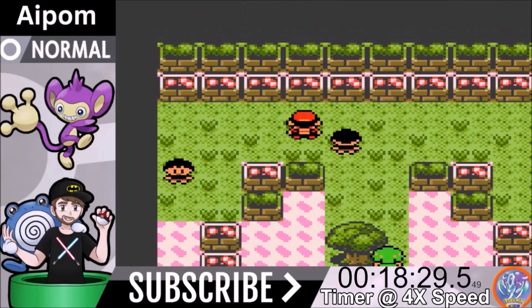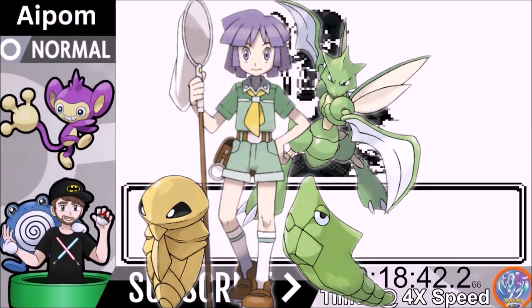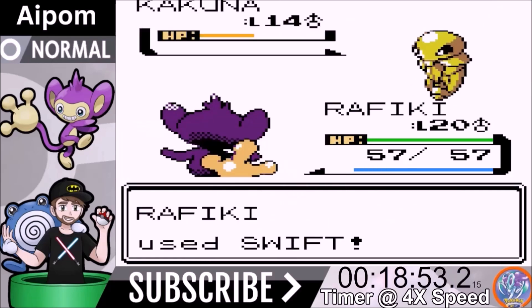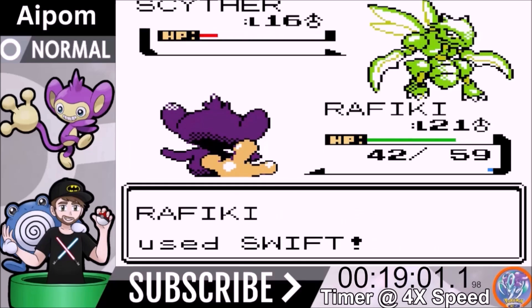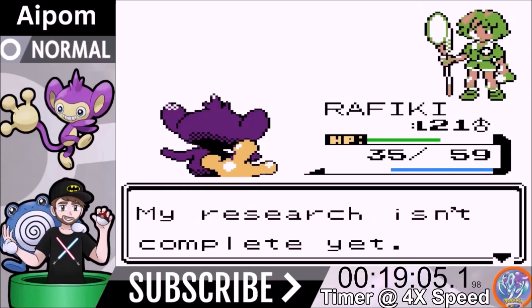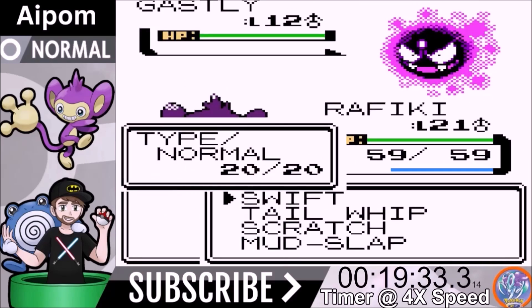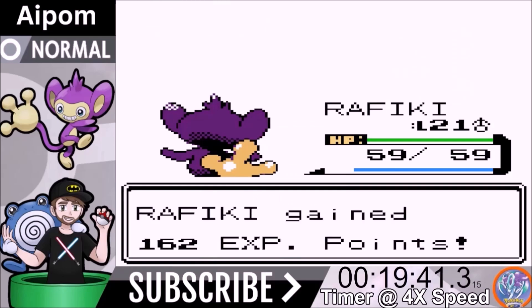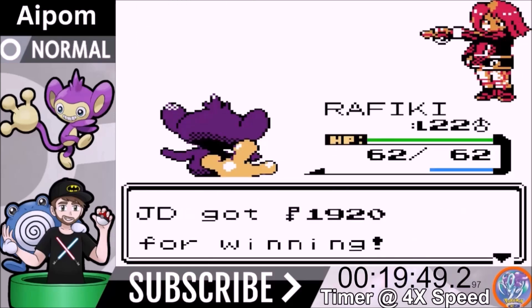We skipped the Slowpoke Well and did the Super Sim. Now facing Bugsy, the bug type trainer. Metapod comes out — Swift is not a one-shot, Metapod is pretty bulky. We use Tail Whip then Swift for a two-shot. His Fury Cutter builds up but we don't let it become a threat. Then our rival battle: Mud Slap one-shots Gastly with a critical hit. Zubat is a one-shot with Swift. Bayleaf is bulky but goes down in two hits. We beat our rival and move right on to Ilex Forest.